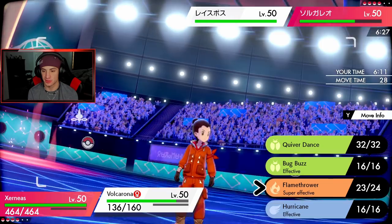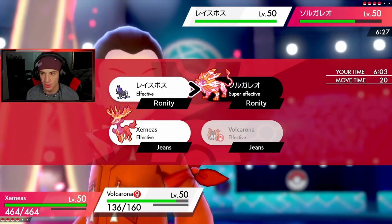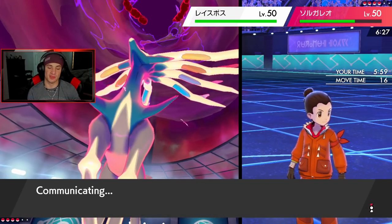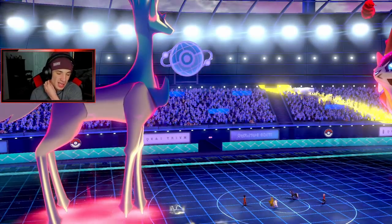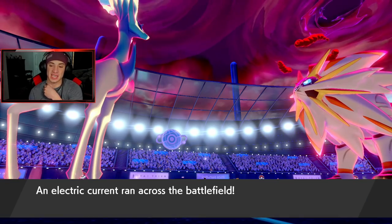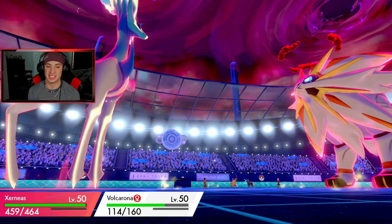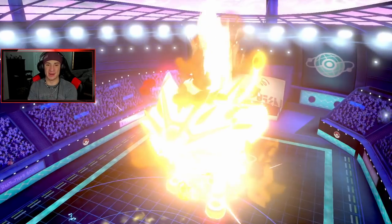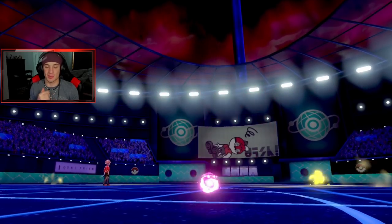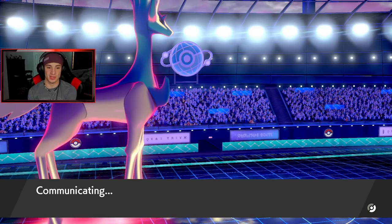We just outspeed it, which is nice. He's probably gonna Snarl so we should be able to take Solgaleo out. Come on Volcarona, big baby! He goes for a Snarl but let's go — Volcarona takes it out! Big plays there. We got another turn left in Dynamax. We are still plus one on Xerneas so I'm just gonna dump on Spectrier so it doesn't lower my stats again. I might swap out so I have Volcarona for later. He's minus two so I know I'll get a free KO on whatever Pokemon I choose.